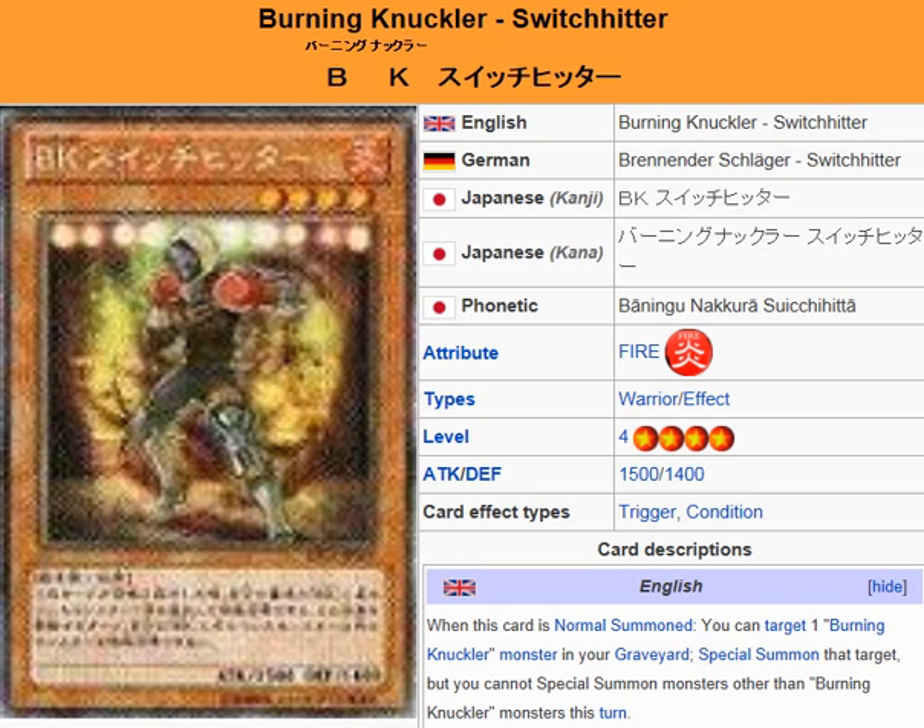It pretty much just sets you up for an Exceed summon. You can only Exceed summon Burning Knuckler monsters, which is perfectly fine if you're going to use the archetype. The Exceed monsters and the archetype do a pretty damn good job in my opinion. It does a good job of what it's supposed to do — it just sets you up for an Exceed summon for your Burning Knuckler monsters. It's optional, but if you want to, you can summon a Burning Knuckler monster from your graveyard and Exceed summon into a Burning Knuckler monster. Link to this card is going to be in the description. You guys can check it out and I'll see you guys for another card review. Peace.